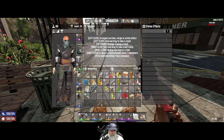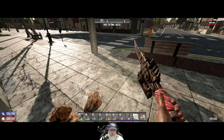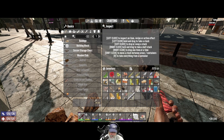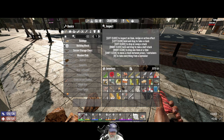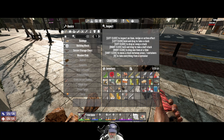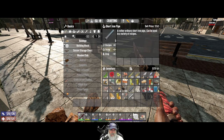You know what we could do instead — let's just scrap anything that we can easily make in the forge, like nails and pipes for example. Before we scrap the pipe though, do we have a pipe weapon that needs to be repaired? Not really. Okay, yeah, let's scrap them.